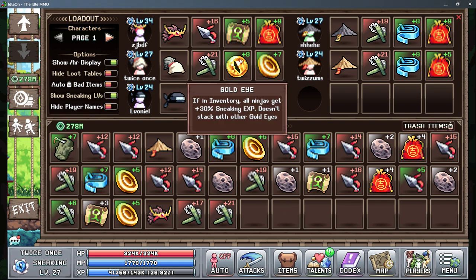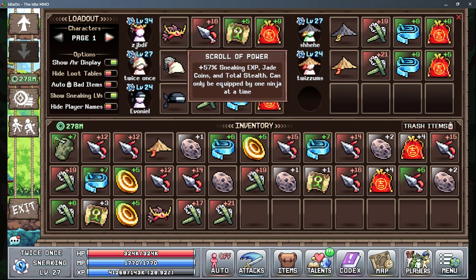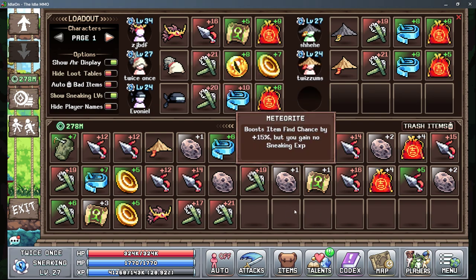The gold eye gives you more sneaking XP on all your characters — you want one character to have this; you can't have multiple. The same thing with the gold coin, but for jade coins — you want one character to have at least one gold coin so all your characters get more jade coins. The scroll of power gives you more XP, coins, and stealth, but only for one character, and you can only have it on one character. The meteorite gives you more item find chance, but that character will get no sneaking XP. This can be good if you're at a low stage where you wouldn't get much XP anyway and you just want the item.